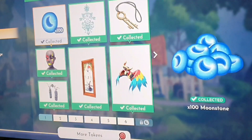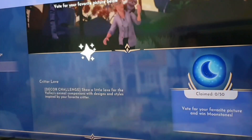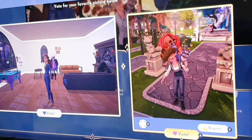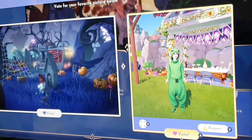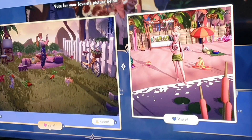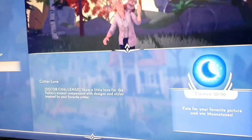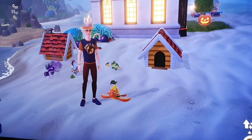Now I can also get 50 more moonstones if you go to warding. You just have to go wardrobe 5 to 10 times. I got one green stone. See, I got 50 moonstones already. I hope that helps!